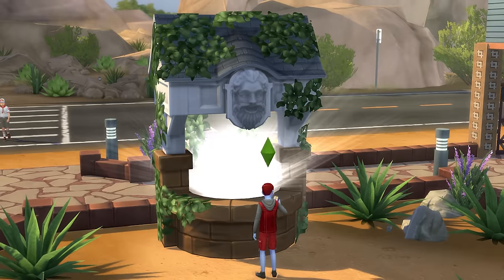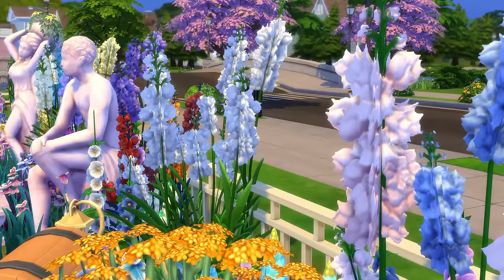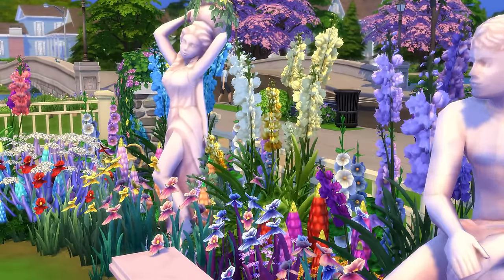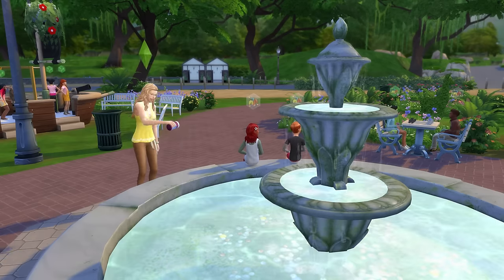The Romantic Garden Stuff Pack comes with quite a few awesome objects, from colorful flowers and ornate statues for your garden, to a fountain that you can sit on, play in, or even prank by adding soap to it.